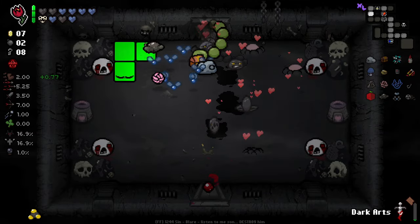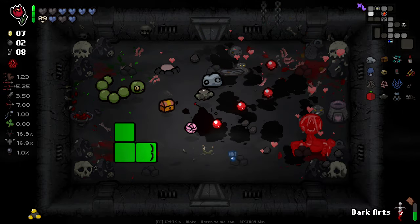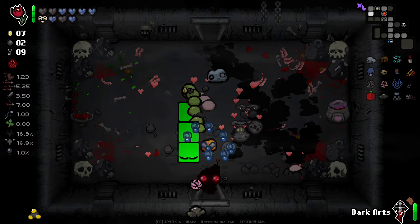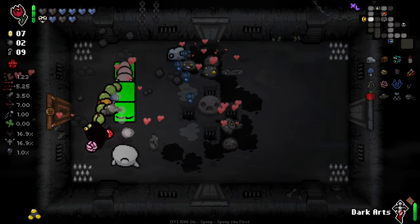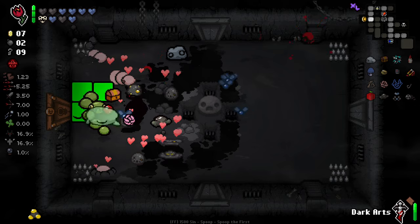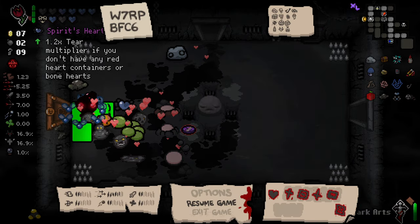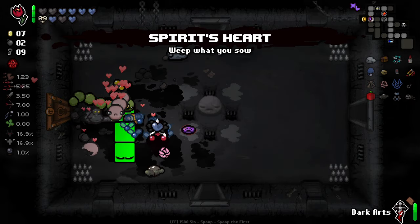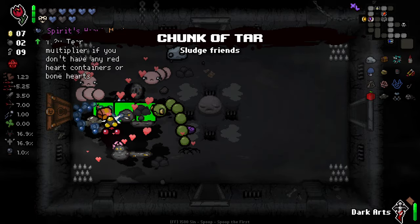My minions are doing quite a lot of damage for me, to be honest. As distracting as they are, they are actually pretty goddamn useful. The little blots — 1 to 3 per room — means that we've basically got a constant army available. Tier multiply if you don't have any red heart containers — that might be better. What does it put our tears up to? Literally doesn't move our tears at all. Shame.